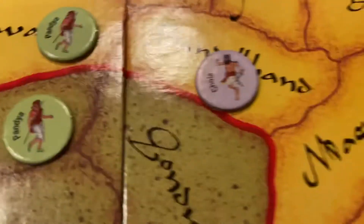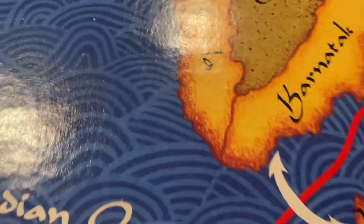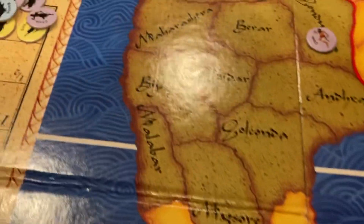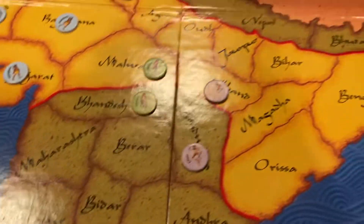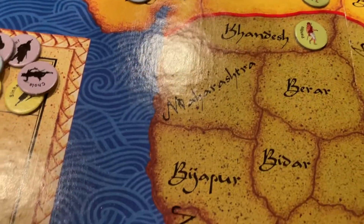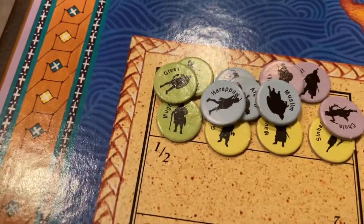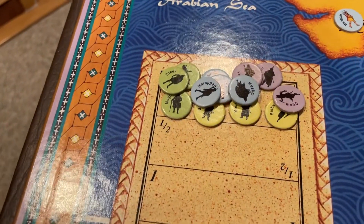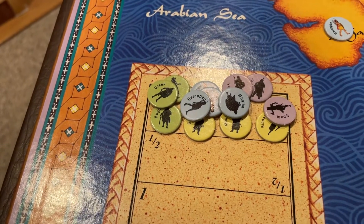Each territory gives you population growth. The clear areas — these yellowish ones — are worth one population each. The rough terrain, or highlands as they call them from Britannia, the mountainous areas are worth only a half each. You keep track of how much population you gain. It goes up to two and a half, because every three points of population you have, you get one free army to add. Any fraction is left over, storing a maximum of two and a half.